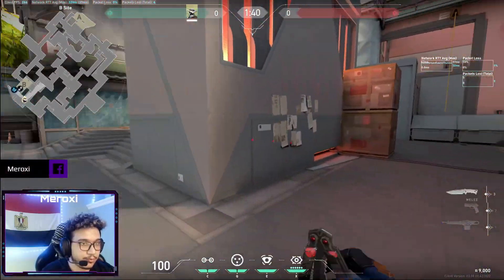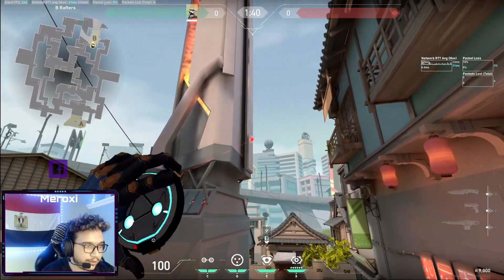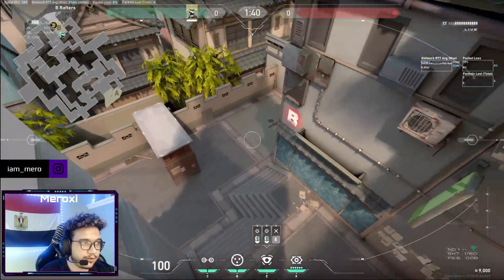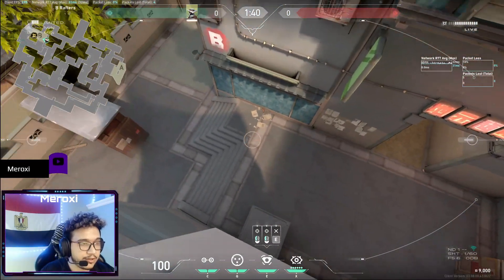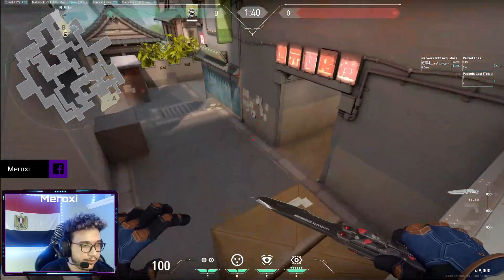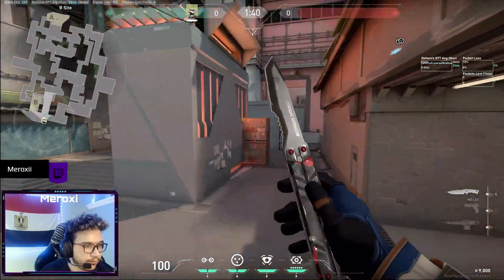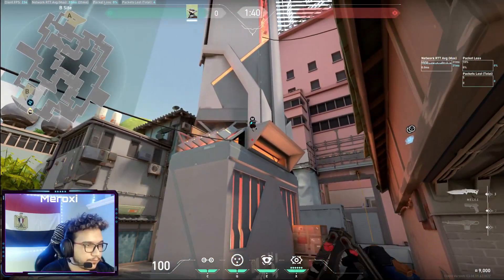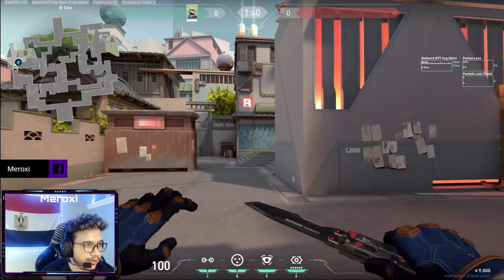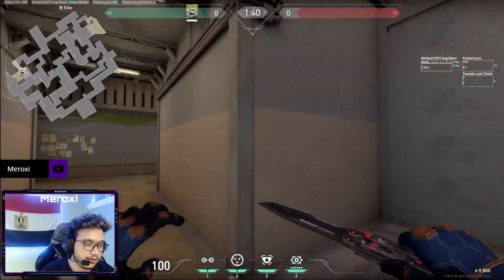There are a couple of ways to use your cam on B site. The first is the heaven camera I showed. For retakes, use this cam — you can see the whole site and tell if they're playing backside, pillar, or box. If they know that cam position, change it and put it somewhere lower here. When enemies run straight in they probably won't notice it unless they hear it and look up.